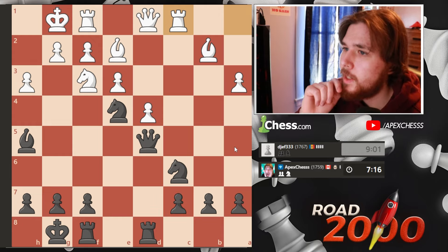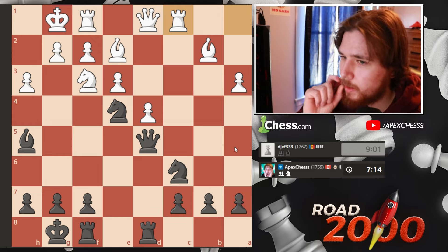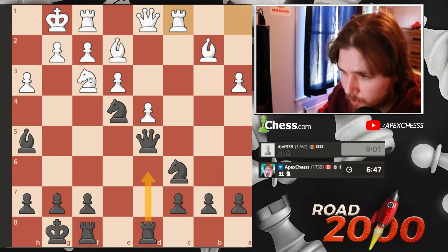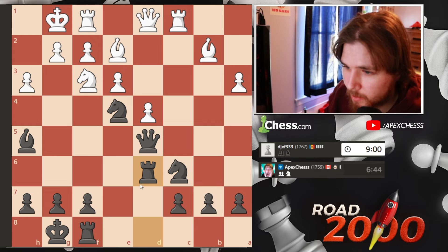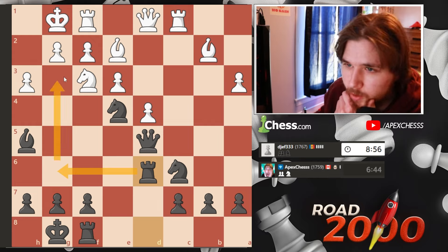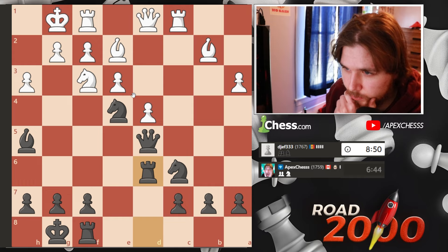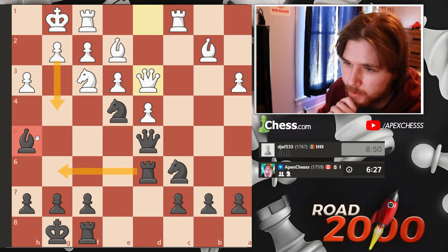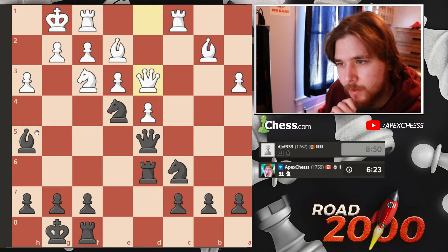This would be a huge mistake because of this. I don't like that this pawn is not able to be protected right now. I do have queen b3 attacking the bishop — actually no, that'd be a huge blunder. Maybe I just do a rook lift. If I go here, I'm seeing no threats, okay. Let's go here, try to bring the rook here and really pressure this pawn.